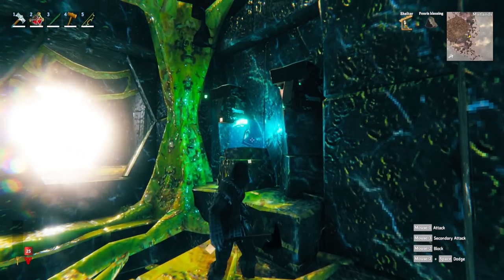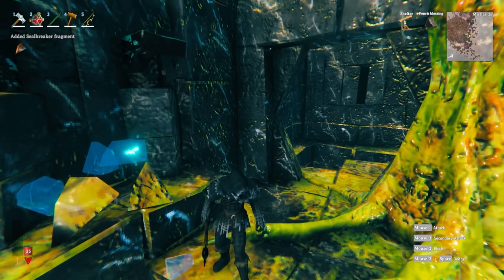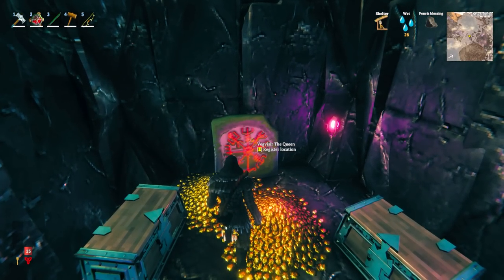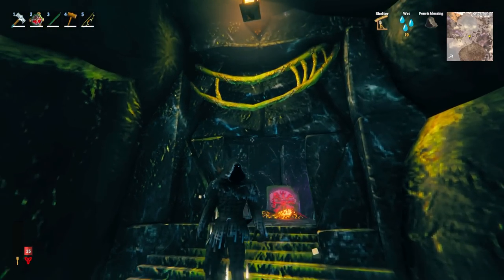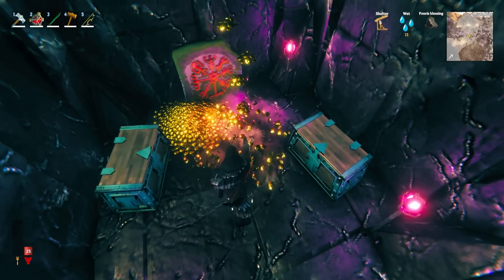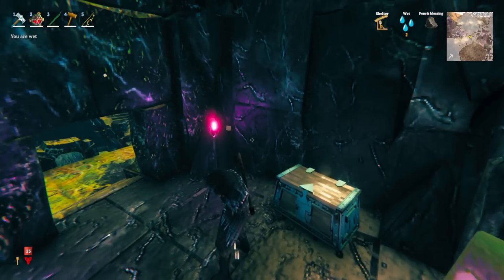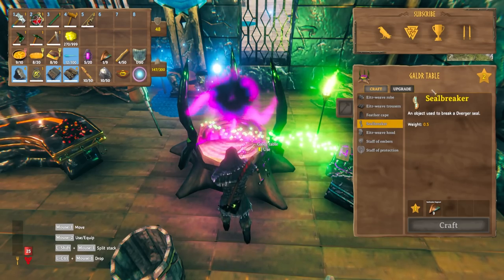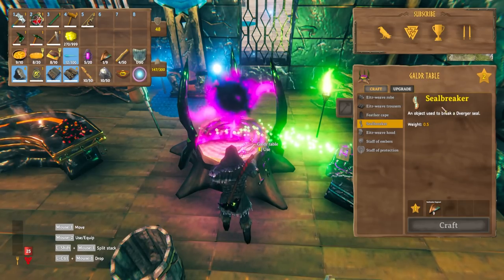Another important item in the dungeon is a breakable object you need to open with a tool — inside you'll find a seal breaker fragment. One of the most useful things is the location for the new boss, the Queen. Press E and it will show you on the map exactly where that is. This one was behind a closed door, which is why it's important to keep an eye out. Coin piles here can also just be picked up — we got 270 coins just from the floor, plus a load of black cores and the boss location.